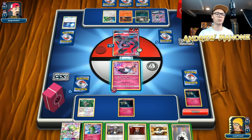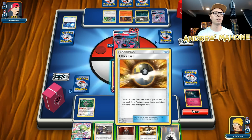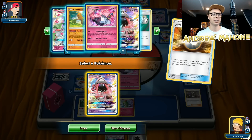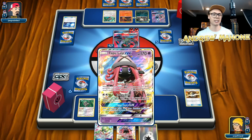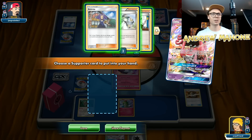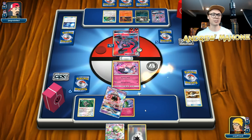Going to Ultra Ball away probably Lysander and Guzma. We're going to get a Lele and go ahead and get ourselves an N. We're going to Wondrous Tag to go get a Supporter. I'll get the Sycamore — I do not want to give my opponent all these cards here for free. I play four Gardevoir in this deck, so I'm not really worried about discarding one here.